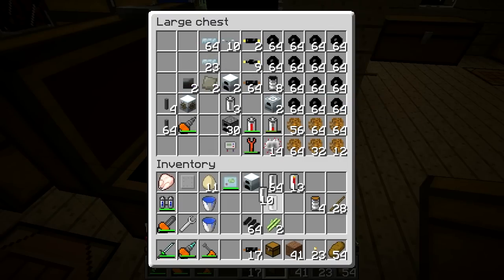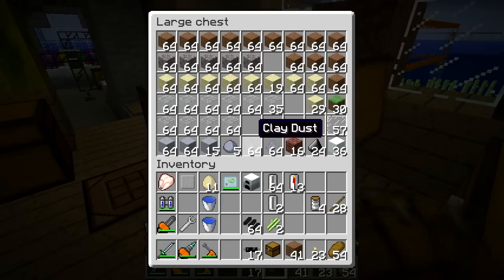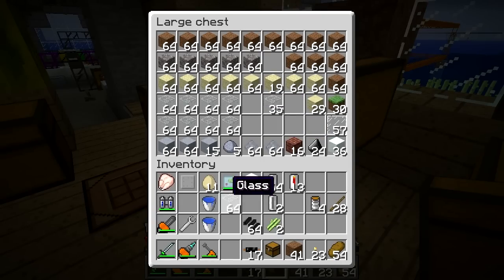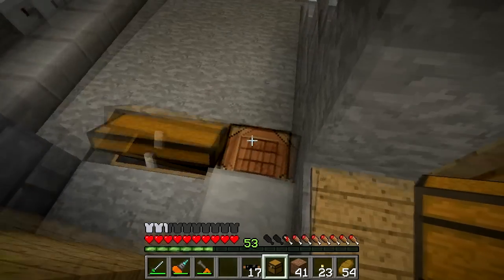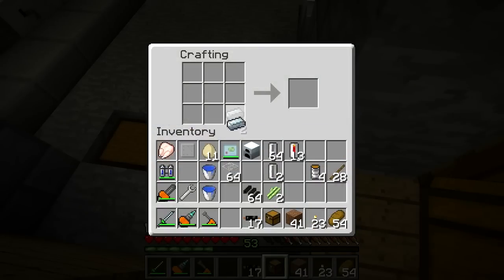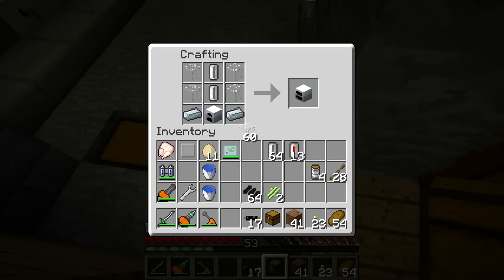I need a couple of empty cells, some glass, some refined iron, and a generator. Refined iron I've got over here. I think that's everything I need — if I've got everything wrong then that would be tragic. Yay, geothermal generator!